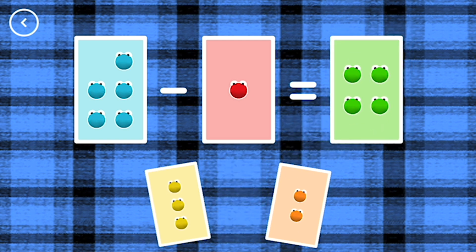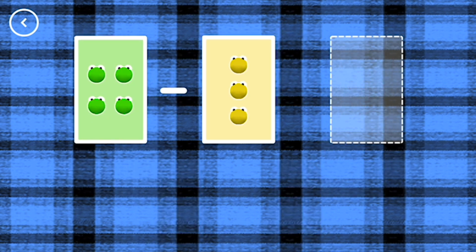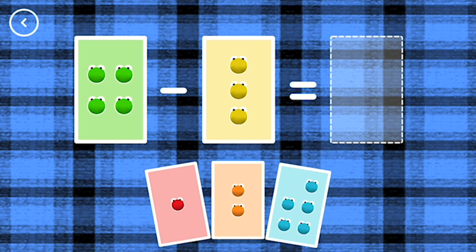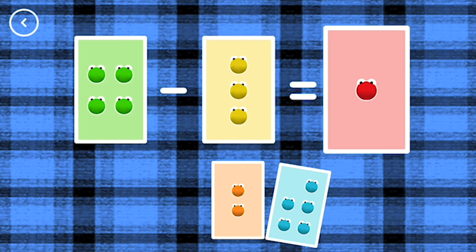4, 5, minus 1, equals 4. 1, 4, minus 3, equals 1. That's the correct answer.